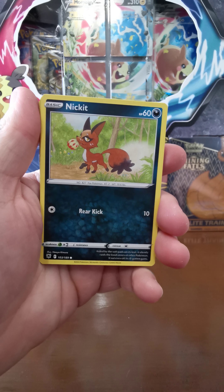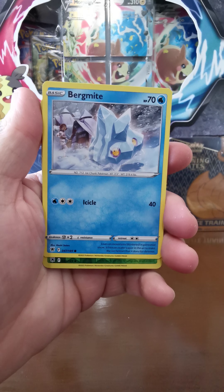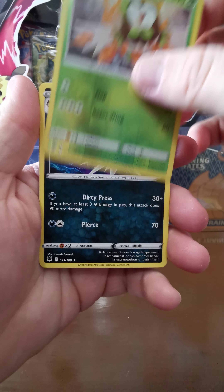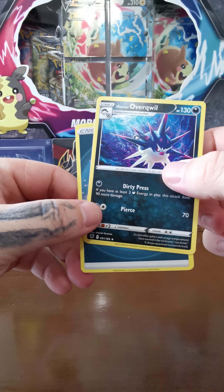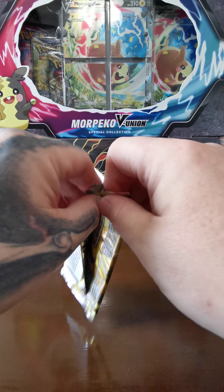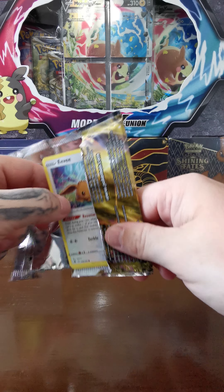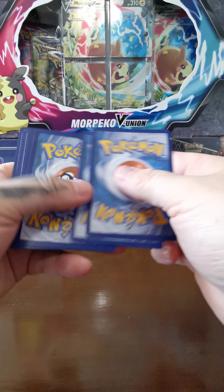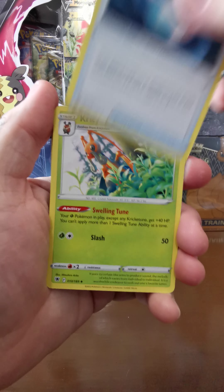Second Astral Radiance pack: Spicy Season Curry, Cyndaquil, Turbo Yanma, Swinub, Nickit, Patchwork Patchwork, Bergmite, Dartrix, and an Overqwil. So far from Astral Radiance we're not getting any big hits, that's for sure.